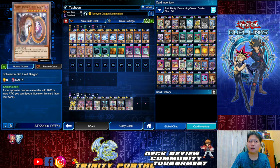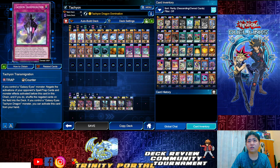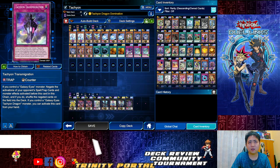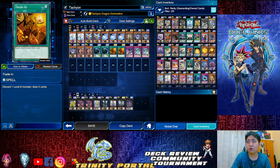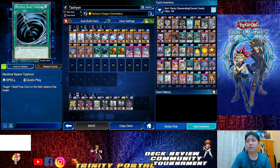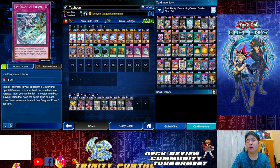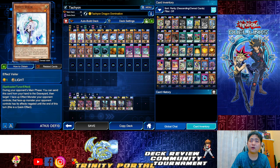You can play six-six or five-three-two — I think five-three-two should be enough. Tachyon Transmigration: level up your Mesar, I think it's around level 10, and you can get it. Trade In helps increase your chances to draw tech cards. You can also go for D.D. Crow, MST, Ice Dragon Prison, Crackdown — everything depends on how you want to play.